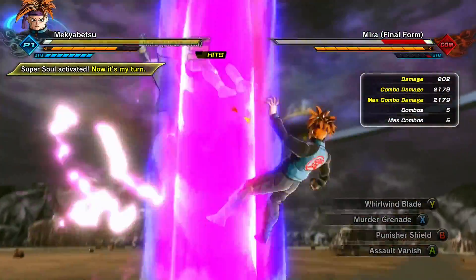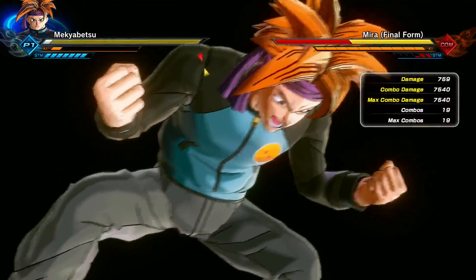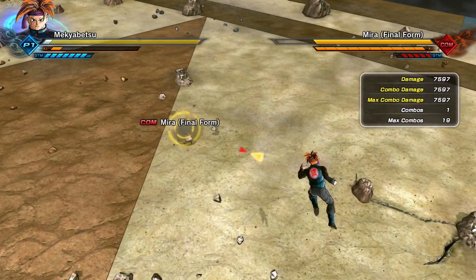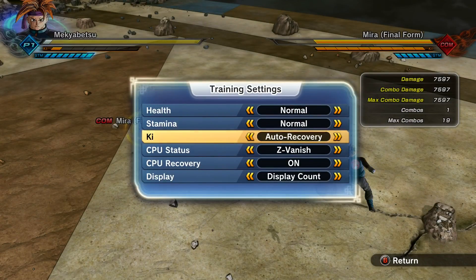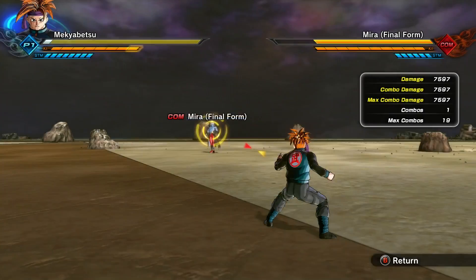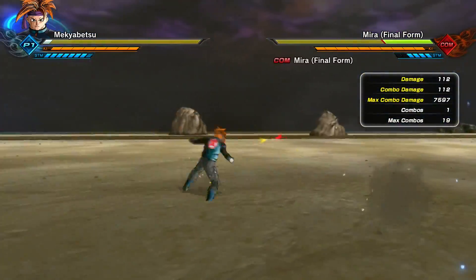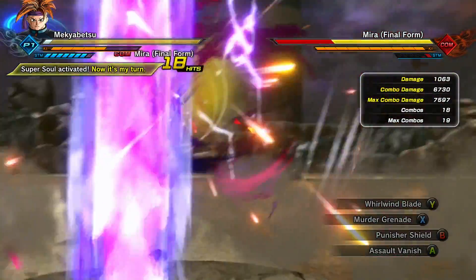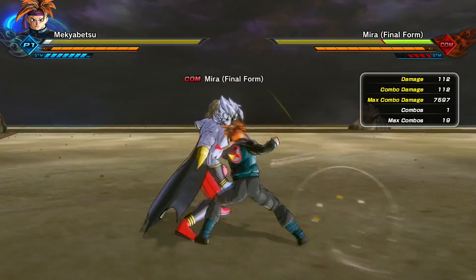So: break your opponent's stamina, Murder Grenade, then Whirlwind Blade, then Assault Vanish, Punisher Shield, kick them to the ground, and then Giant Storm. Now you heard him get up, but it'll still catch them. I was doing some ranked matches with this combo and it was working pretty well. Your only big issue with this combo not landing is Limit Burst — if they Limit Burst they'll get super armor and it'll just ruin your whole combo. Here's the combo with Heat Dome Attack: go for the stamina break, Murder Grenade, Whirlwind Blade, then Assault Vanish, and Heat Dome Attack.